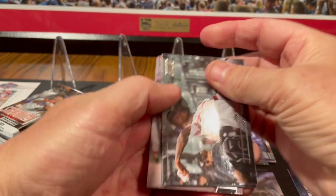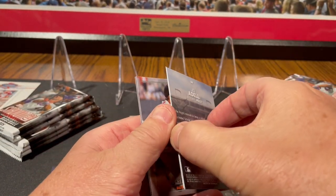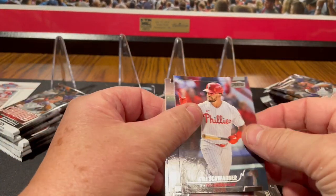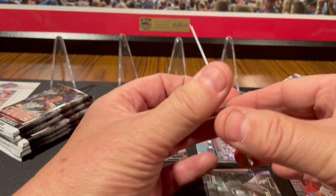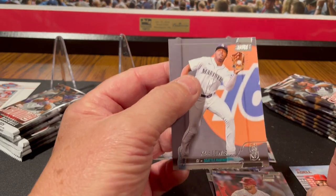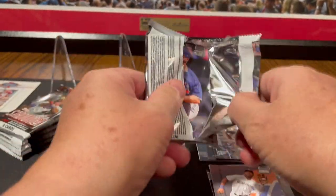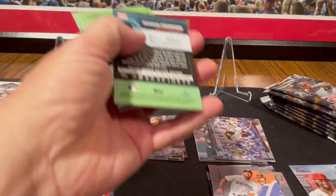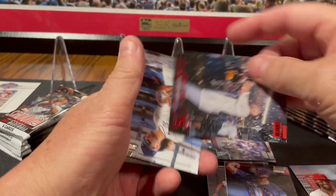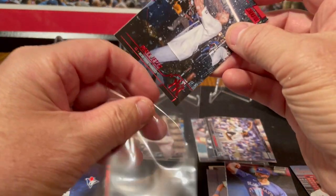That's Tim Anderson. We've got a Joe Adell insert here. We've got a Kyle Schwarber base. Brooks Robinson. We've got Kyle Lewis. Alec Manoa. Hey, there's a red foil Derek Jeter — that's worth a penny sleeve, put it up on the stand.